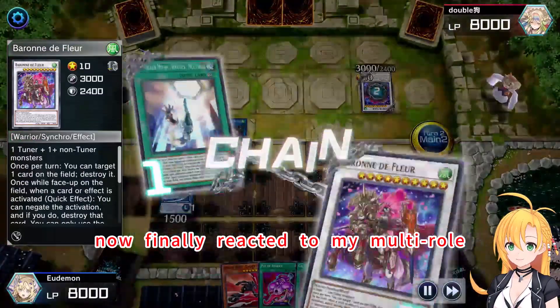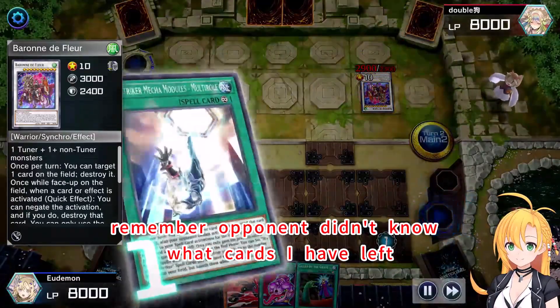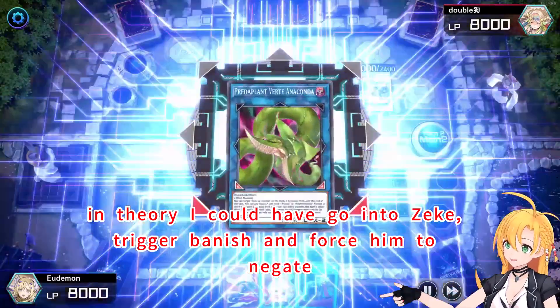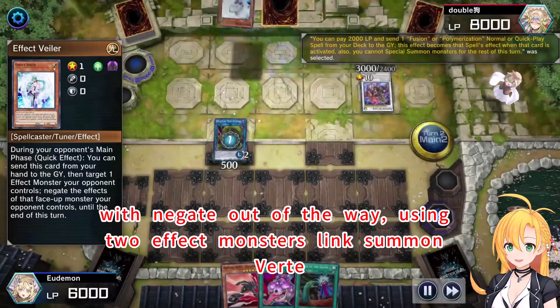Opponent finally reacted to my multi-role, probably afraid of its ability to fill resources. Remember, opponent didn't know what cards I had left. In theory I could have gone into Z, triggered Vanish and forced him to negate, then brought back Ray. Use Stryker's spell, then bring them back with multi-role — with the negate out of the way.